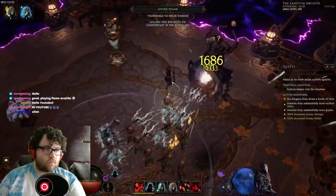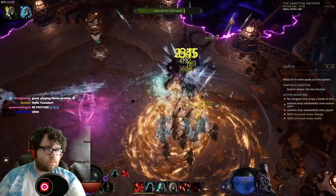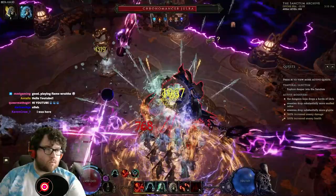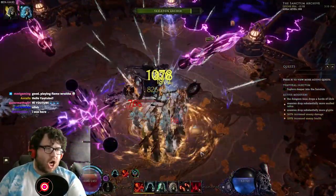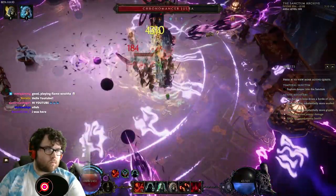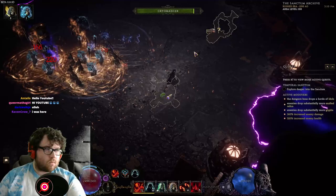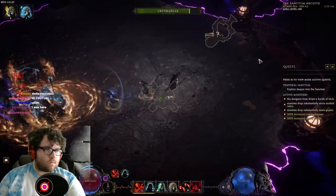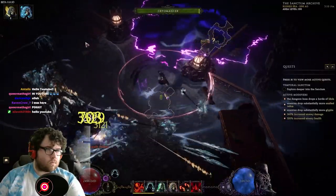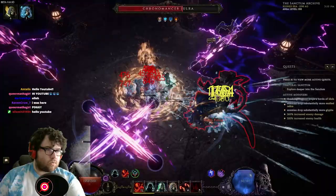Hello, this is Dredd from Epic Builds, and in today's video topic we'll be going over Intelligence Stacking, Cold Projectile, Cryomancer, Skeleton Archer, Ripblood, Twisted Heart, Lich's Scorn, Necromancer — an update to a build I played a full year ago. Finally, I can say that Skeleton Mages and Skeleton Archers are finally back on the table and can go toe-to-toe with most of the endgame in Last Epoch.